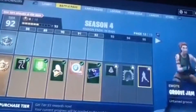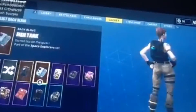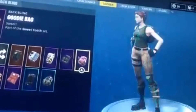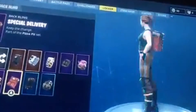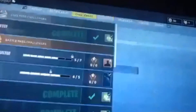On to our back blings: Dark Matter, Fish Tank, Astro, Catalyst, Goodie Bag, Standard Issue, Precision, Special Delivery, Box Bucket — pretty much it.